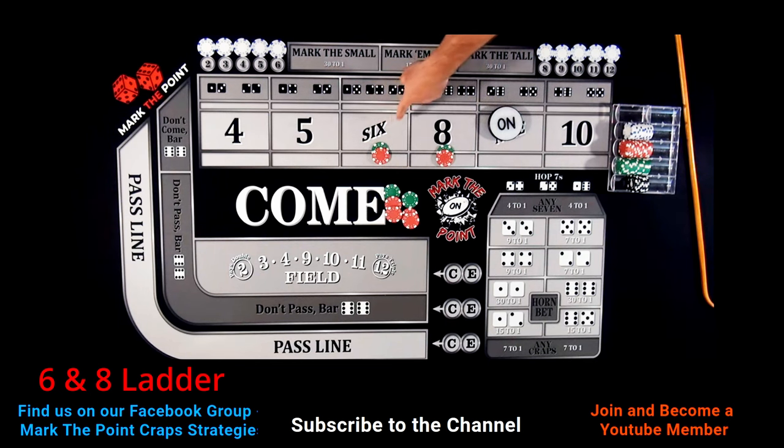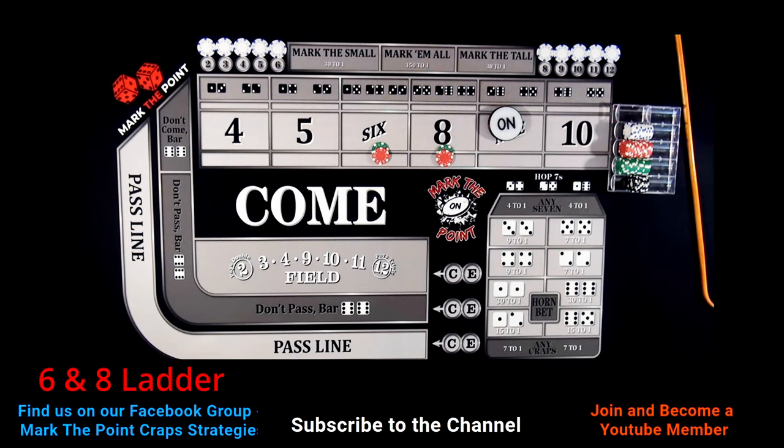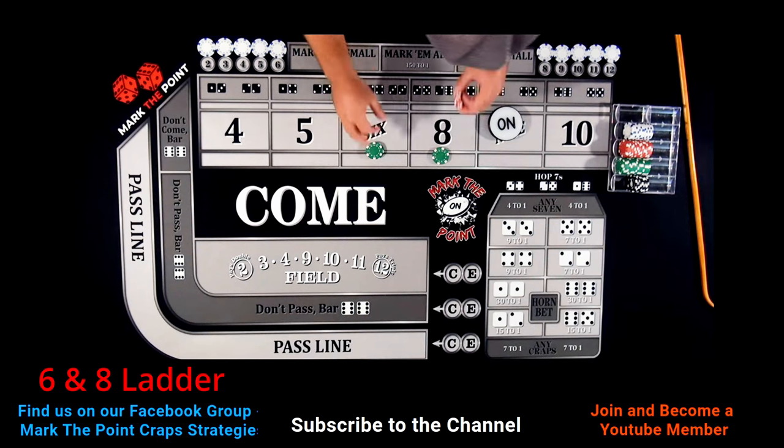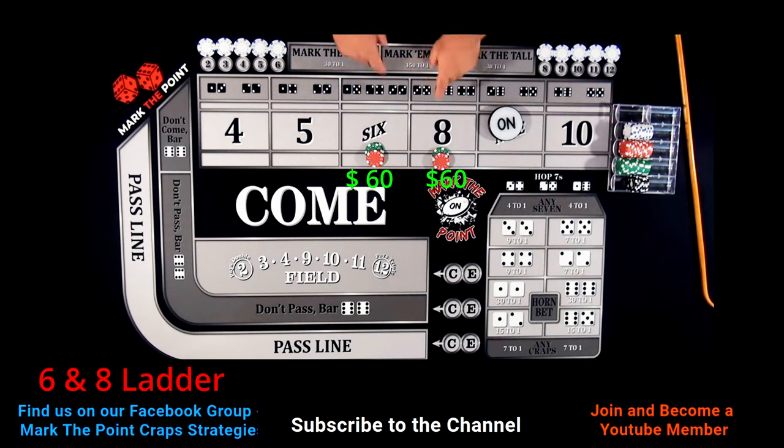If we do not get two hits out of the six and eight, we're going to ladder up. This is going to start off at $60 total, $30 each. If we lose this bet and do not hit either one, or if we only hit one of them, we're going to ladder up. When the ladder goes up, you're going to go to $60 on each — two greens and two reds.